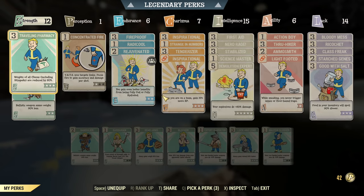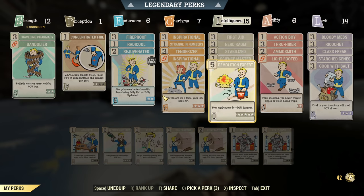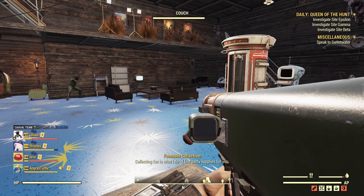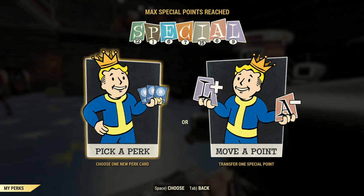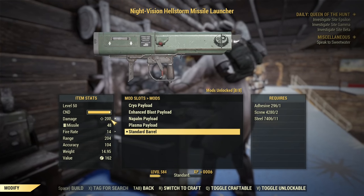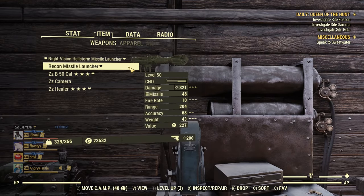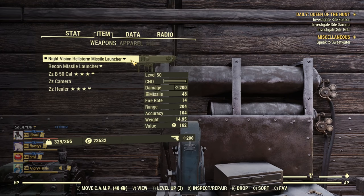First, we unequip all Heavy Gunner perks and Demolition Expert, and I'm at full health. Then we remove most of the buffs, including Bloody Mess. Standard barrel: 200 damage. Now we compare it to the Recon Missile Launcher at 321 — it's quite behind in damage, but there are some really weird details going on.